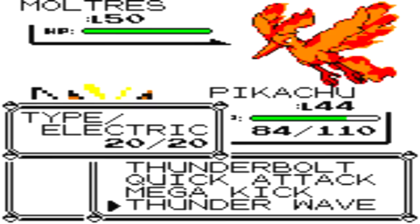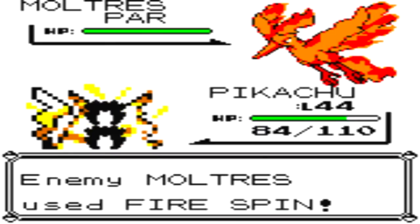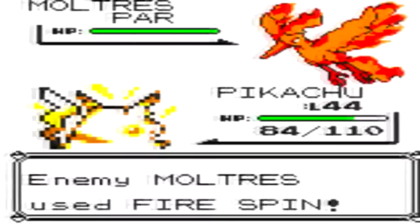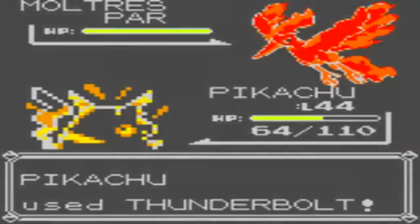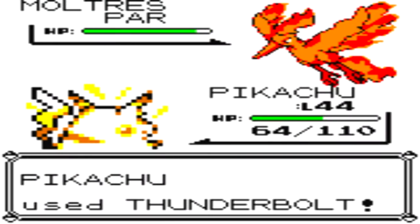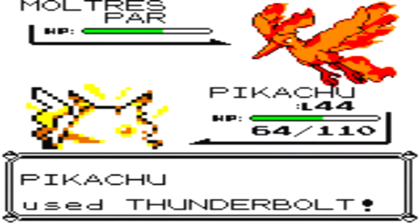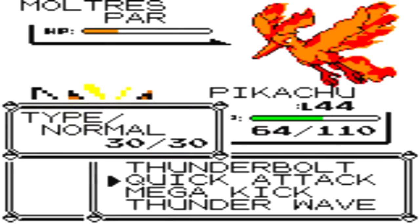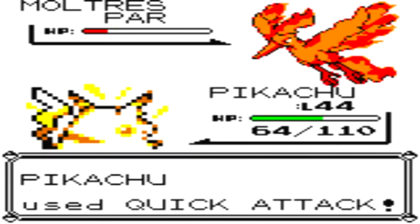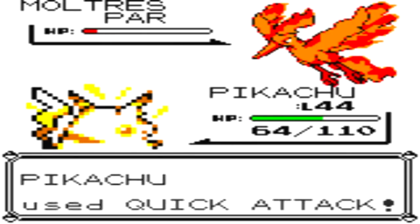Moltres — how it works. With legendaries in this game, it's really nice to have a status on them. A lot of people have been noticing that whenever you throw a Pokéball at it, even if it has a status and it's at low HP, sometimes it misses. The reason for that is because the game recognizes that you won't be able to catch it. Moltres has a catch rate of three, like most legendaries, so the odds of catching it are really low. The Pokéball only hits if there's a higher chance of catching.